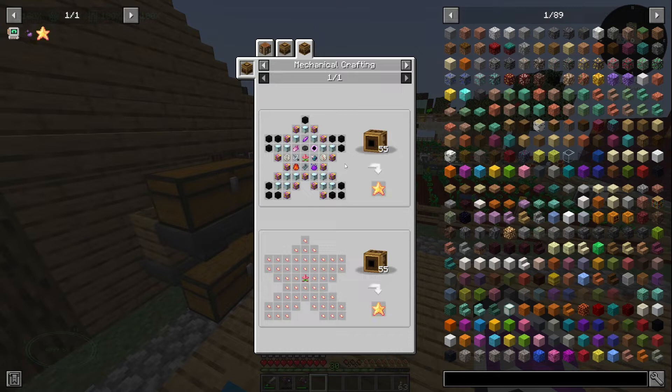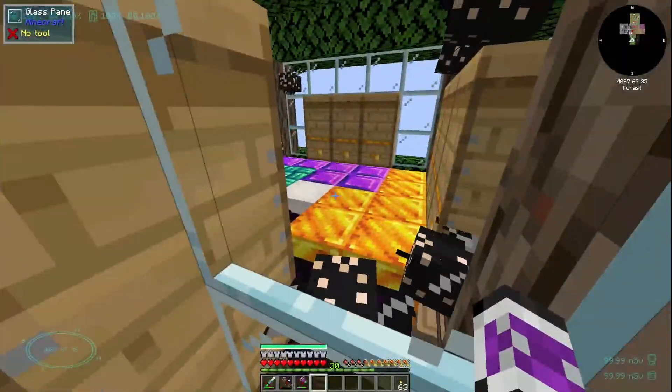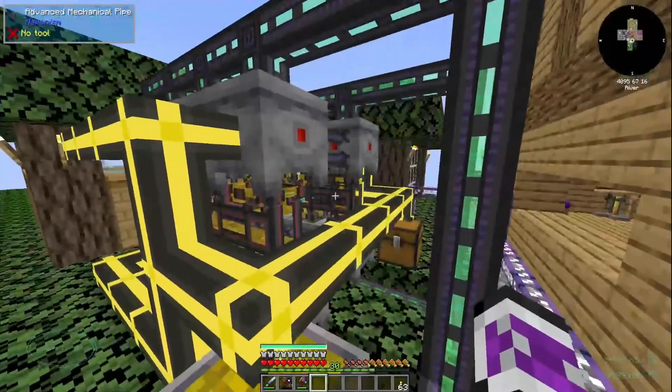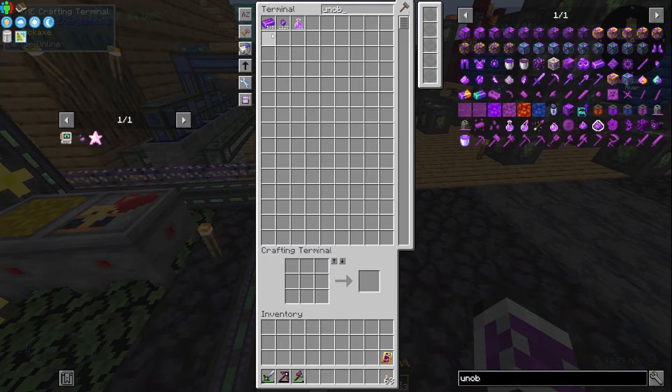I still need to wait a while to get all the antimatter that I need. But after having upgraded the bees — I've got 15 of every bee in there now — which required a very significant upgrade of my centrifuges, I've ended up with a lot of Unobtainium.